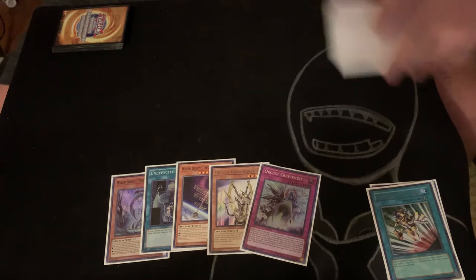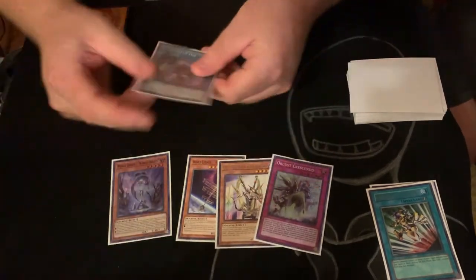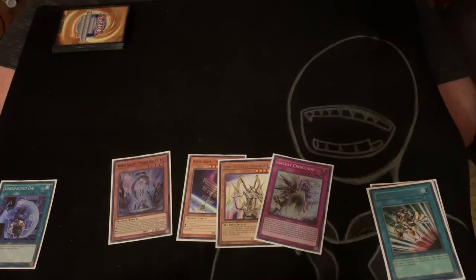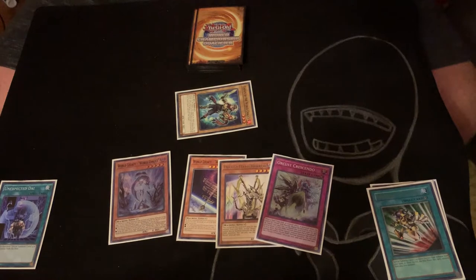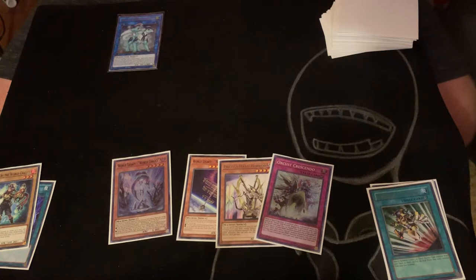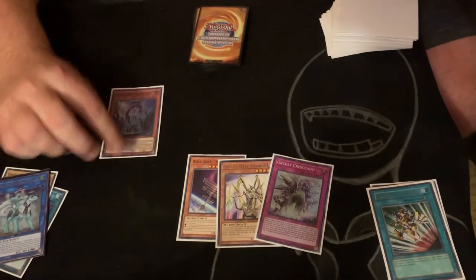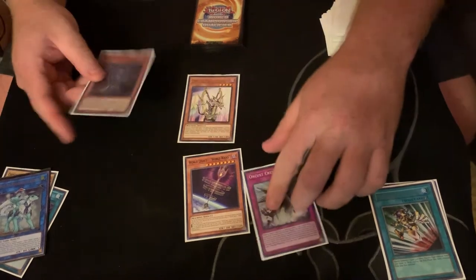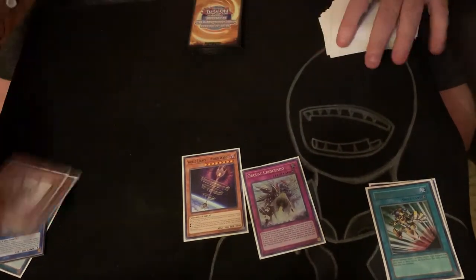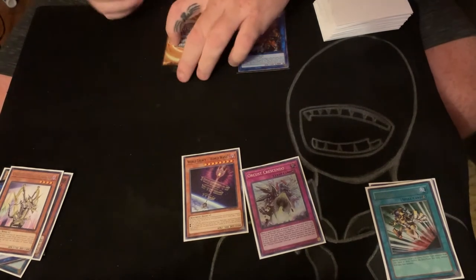Basically, what's going to happen is you're going to end up having to normal summon the Harp Horror. But having this in hand gives you access to full combo. What you're going to do with this opening hand is start off with the Unexpected Die. You're going to summon your Chosen, and then from the Chosen we're going to go into a pretty standard play of going into Imduk. Imduk allows you to get to the World Legacy World Chalice, which is really, really strong. You're going to use your additional normal here — tribute to normal summon — and then normal summon your Harp Horror. There's your Nightmare combo right from the get-go. Then we're going to resolve: you're going to get the Lee because you haven't used the Lee yet.